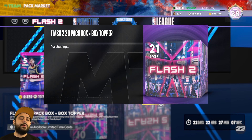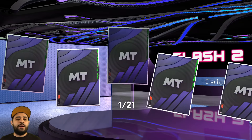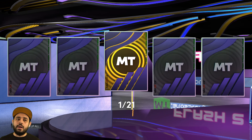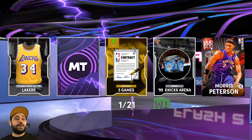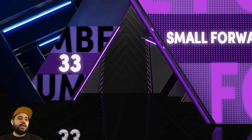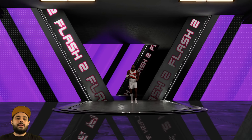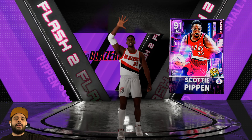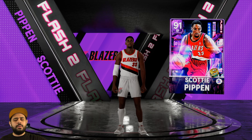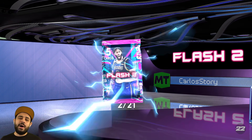Here we go with another box - give me another Anthony Davis! Show me all the Lakers again and then show me another AD. Oh! No way - if this is another pink diamond I'm gonna lose my mind! We get a Lakers jersey. It's going to be small forward, number 33 - Scottie Pippen! I'll take a Scottie. That card actually looks a lot better once you pull it - wow!